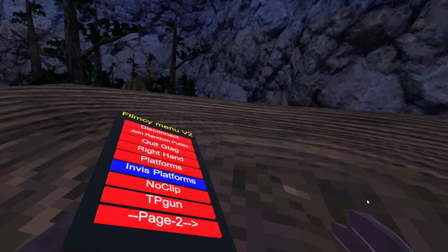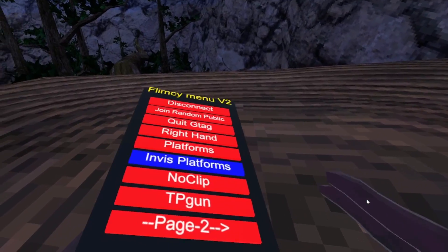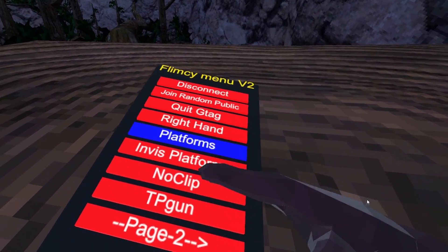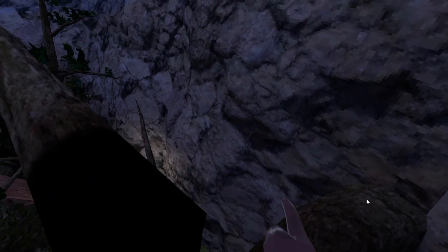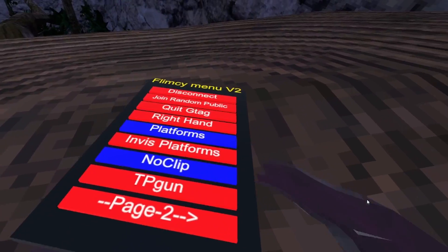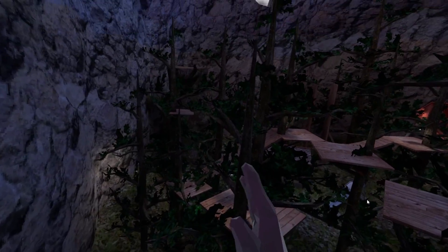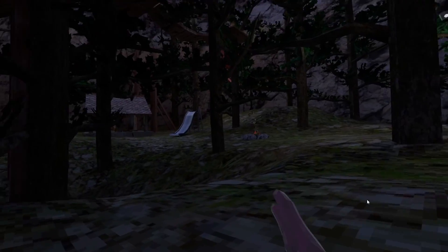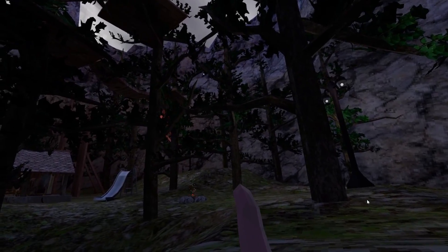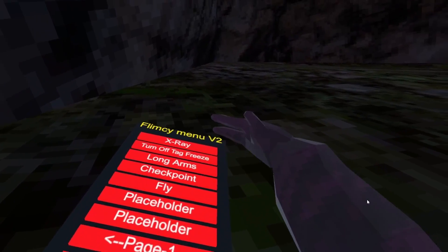I named it 'invis platform' but it's actually invisible trigger platforms, not these ones — sorry about that. We've got no clip, which uses this hand, though I don't know why it's this hand instead of the other. Got the TP gun, that works — it's pretty accurate, just a little short sometimes, but it works.